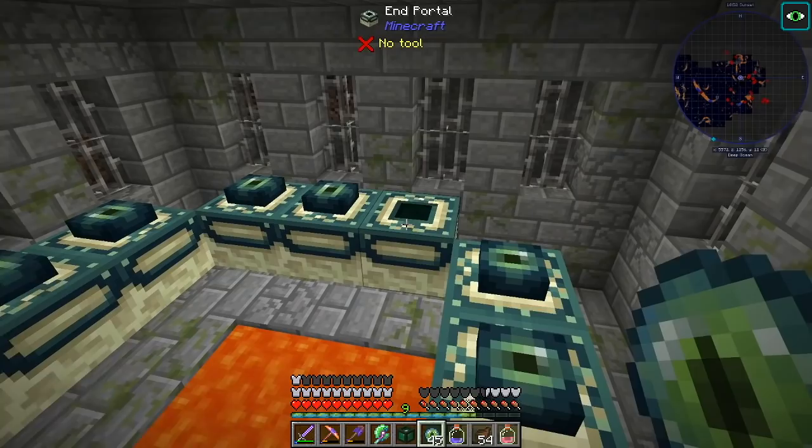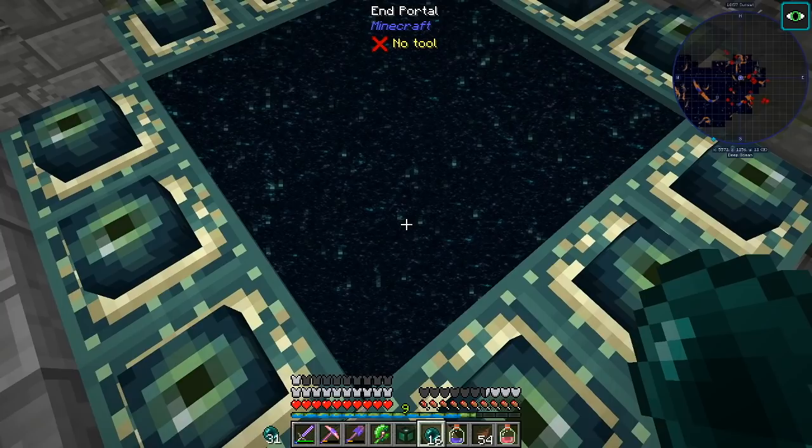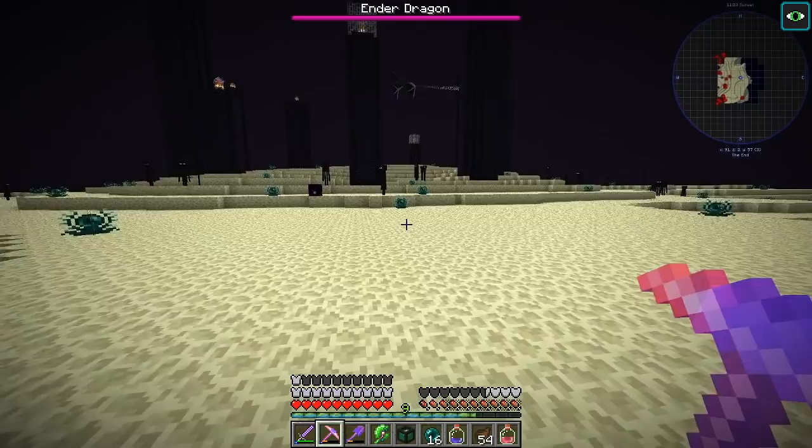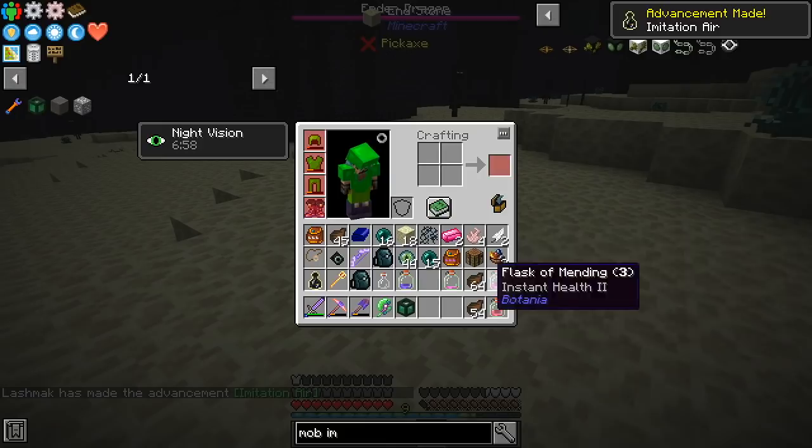And we are ready to go. We have visited the End. We dig up and we are up. It's good that there's nothing crazy around here. We need one bottle of ender air — and did we get it? Yes. And then we put you down and try to make the tiara.